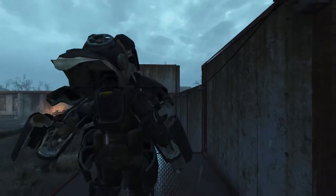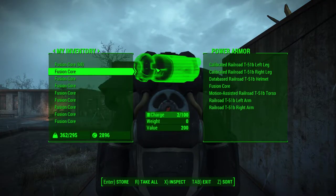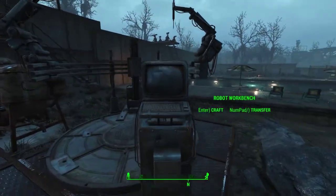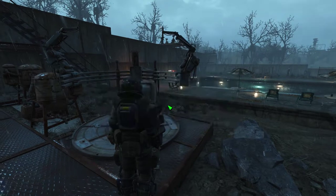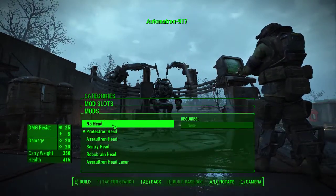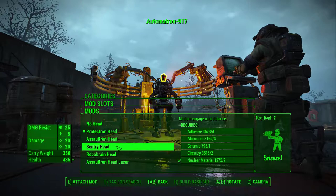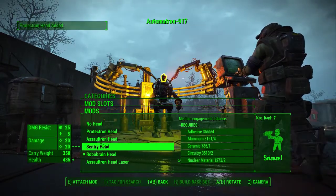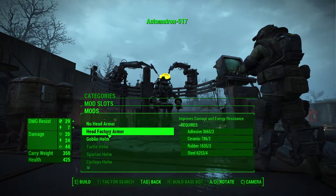Now I need to bounce out of my armor and grab that fusion core. Waddle over to our robot workbench — we need to make some new automatrons, so make we shall. We're going to try a Robobrain. Head armor — we'll go with factory.